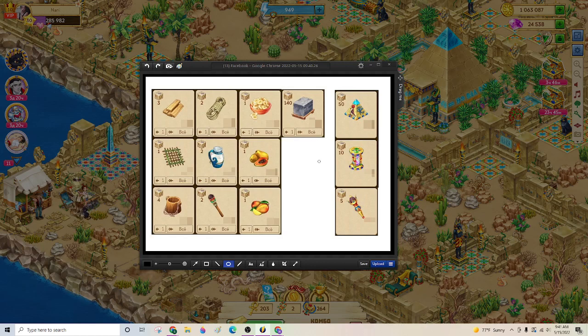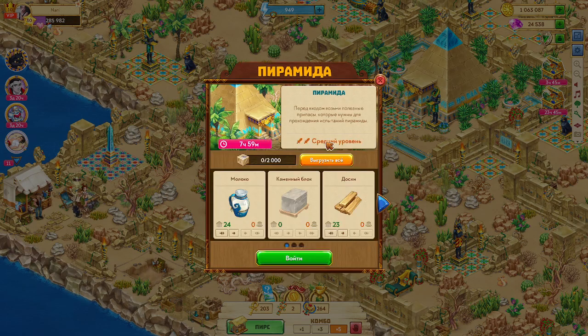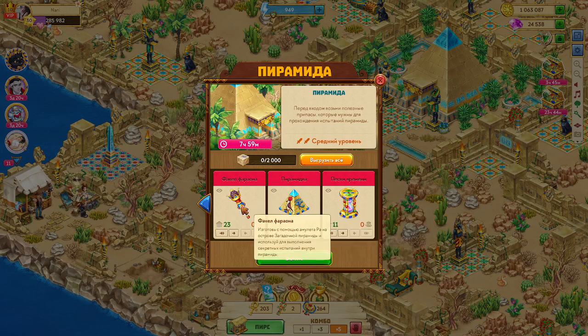So when you click on the pyramid, just like that, you get this. I can't remember what that says — we'll do this again on my other account in English. So this is medium difficulty with the two swords here. Easy will just have one sword, and difficult will have three of them. So I'm going to need milk — I have 24 milk. I'm going to need planks, torches, ropes, buckets, and these things.